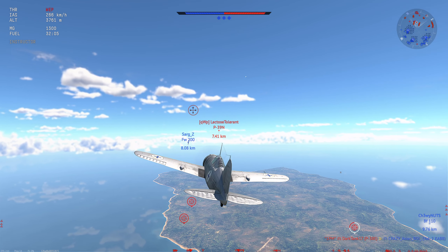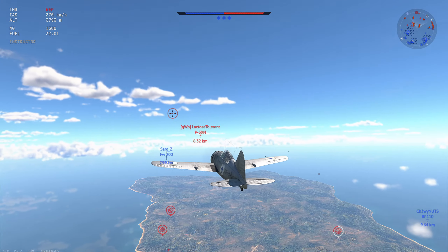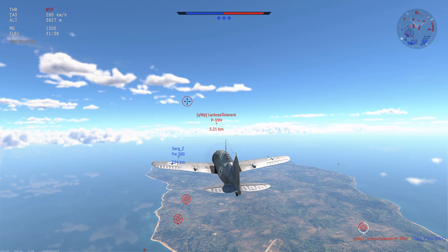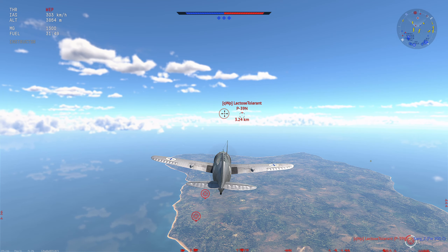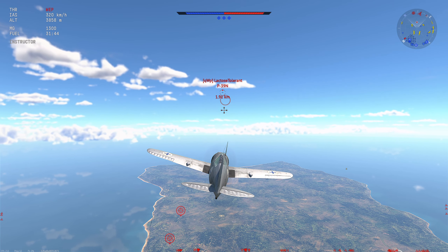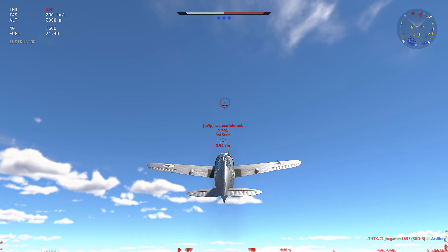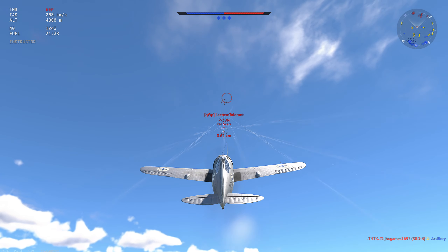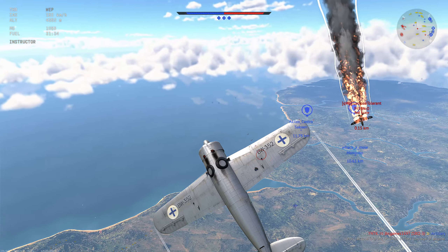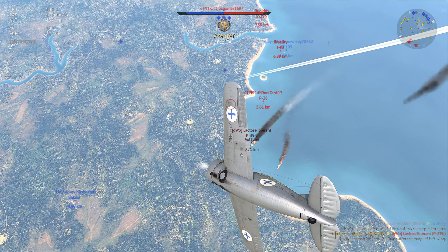No one else is really threatening up here besides that P39 way over there. I'm probably just going to head on this guy. He has slightly more energy than me — he's going pretty fast and now he's at higher altitude. I think he's going to try to energy trap me, which is not a good idea. We get some aimers — and there we go, kill number one.